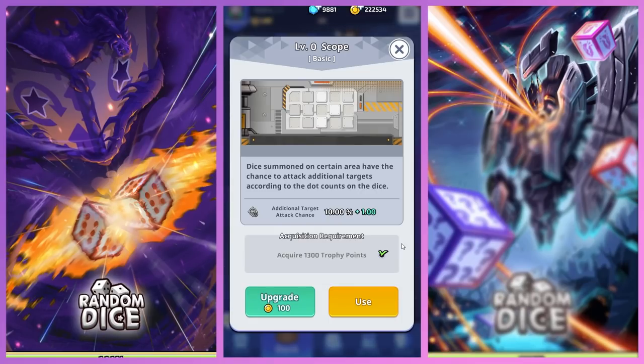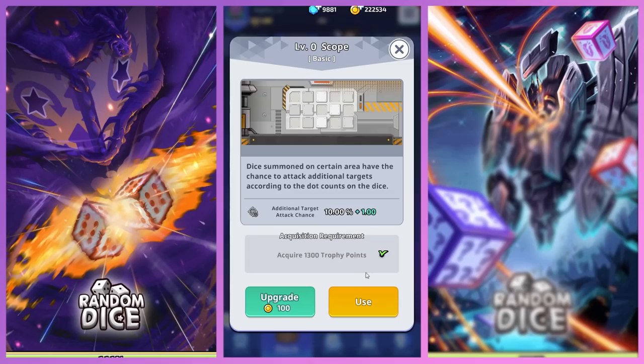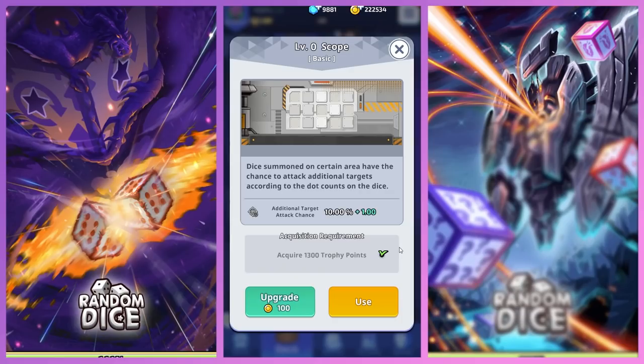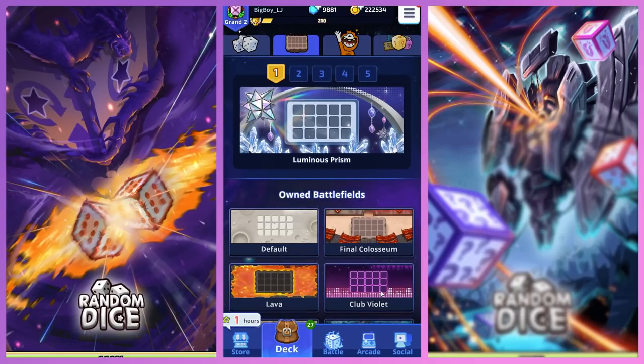Now I'm going to be reading the Scope. The name's Scope, so it's a Scope battlefield. We already have the Scope dice though. Dice summoned on a certain area have the chance to attack additional targets according to the dot counts on the dice. So if you have a 7-pip, it'll shoot 7 times; if you only have a 1-pip, it won't do anything. It's kind of like Pantheon, but a lot worse.